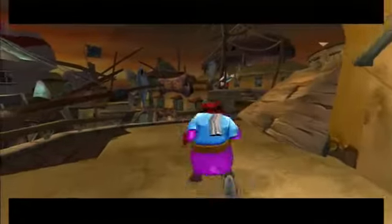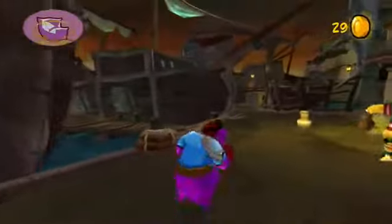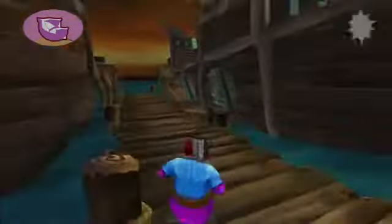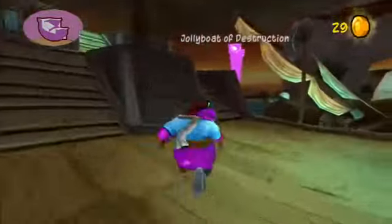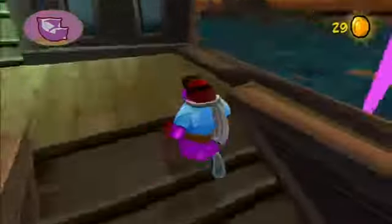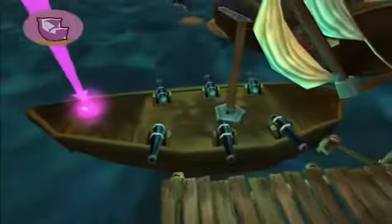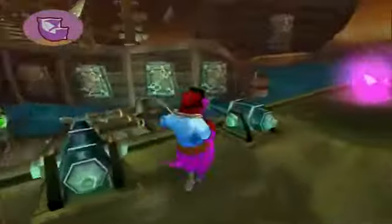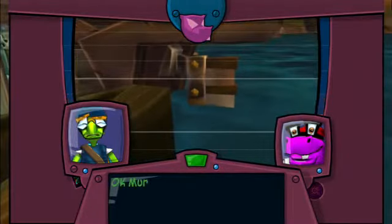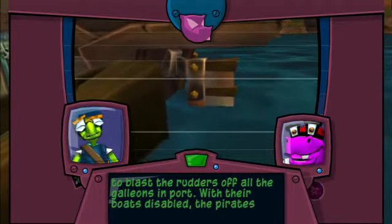Okay, we're gonna go on a boat — it's probably like a little rowboat or whatever. Jolly boat of destruction! We're gonna fight something. How is he gonna fight if he's steering? Oh my god — okay, this is our boat. Let's go! Okay Murray, I need you and Sly to blast the rudders off all the galleons in port.